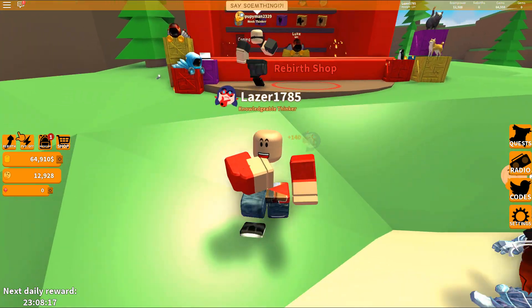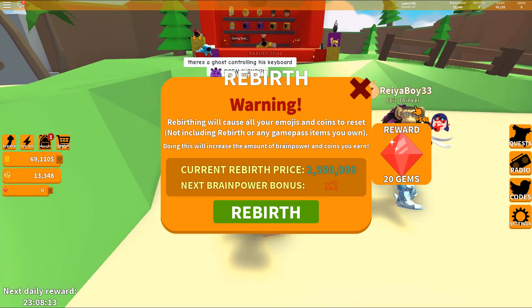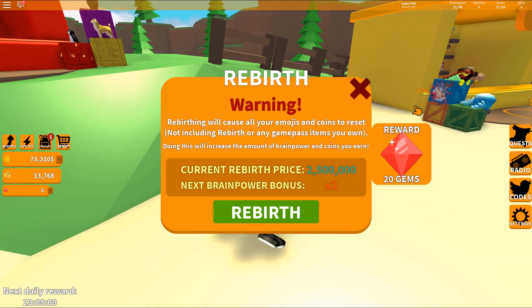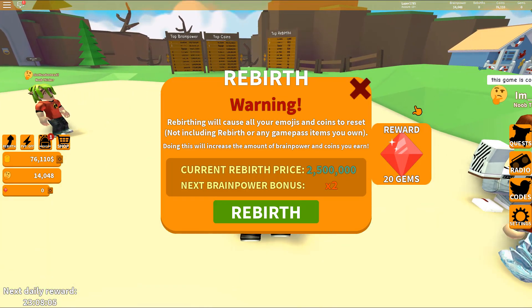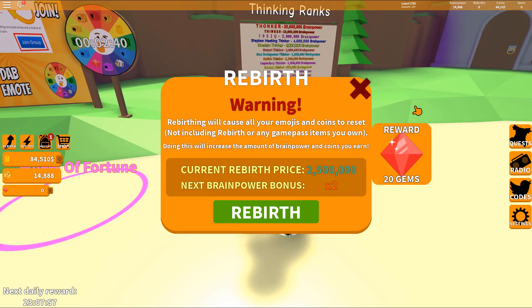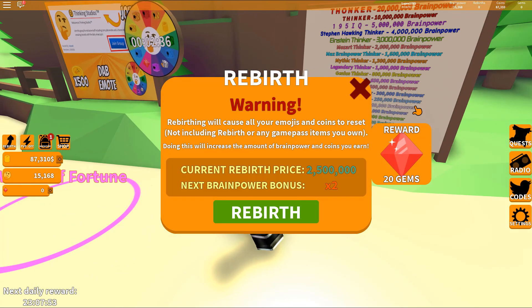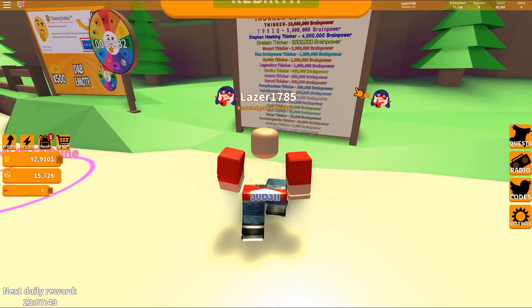So the thing is, when you rebirth you will get 20 gems. Look at that - you will get 20 gems. Rebirthing will cause all your emojis and coins to reset, not including rebirths or any game pass items you own. Doing this will increase the amount of brain power and coins you earn. Next brain power bonus: multiply by two.